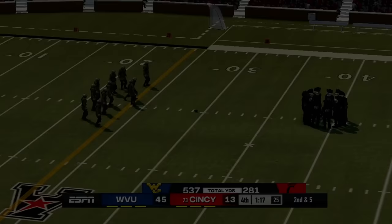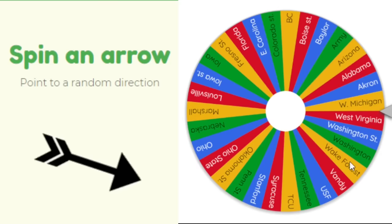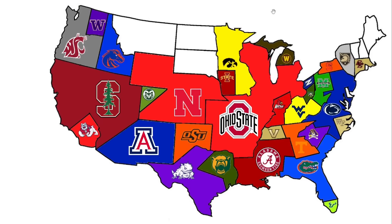West Virginia heads west to face Cincinnati. The Mountaineers dominate the Bearcats 45 to 13 — it wasn't even close from the beginning. West Virginia adds a piece of land.